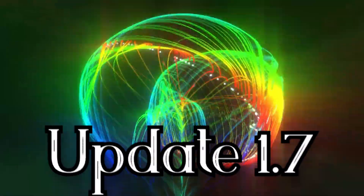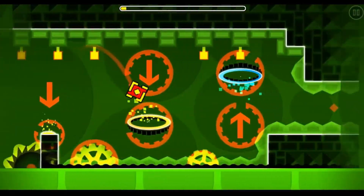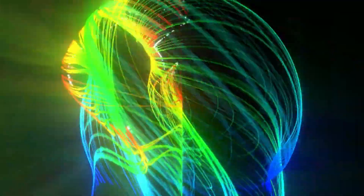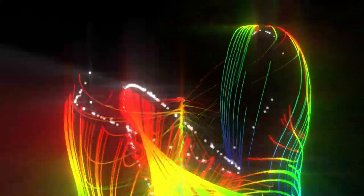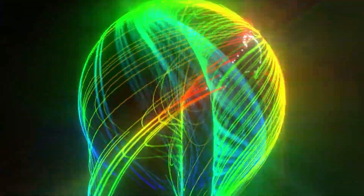Update 1.7 was definitely a big update. In only two months, RobTop added a new level called Electro-Dynamics, a new speed game mode, lots of new arts and effects, new icons, new color, performance improvements, new map packs, new search filters, option to copy other people's levels, new tab system, and more bug fixes.